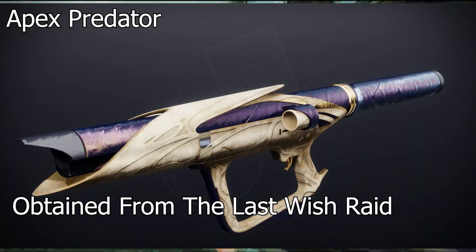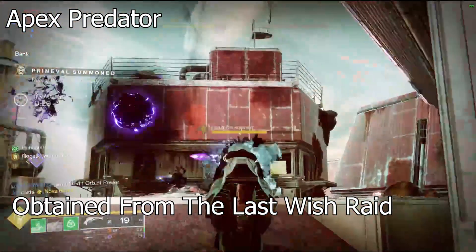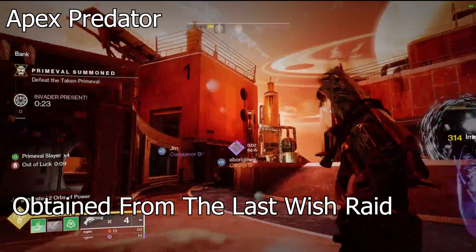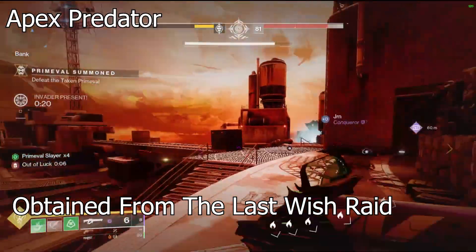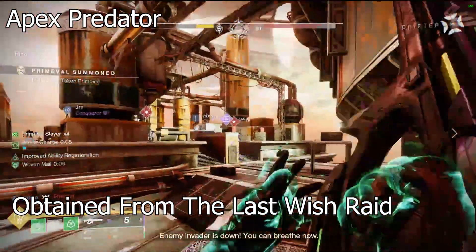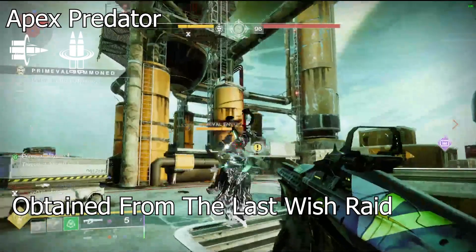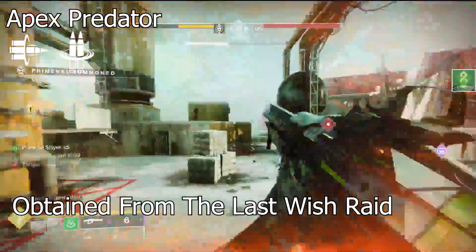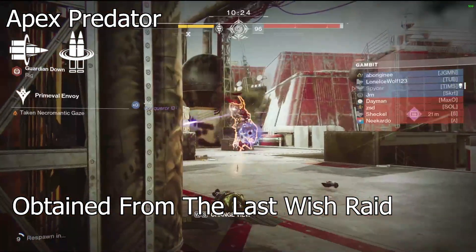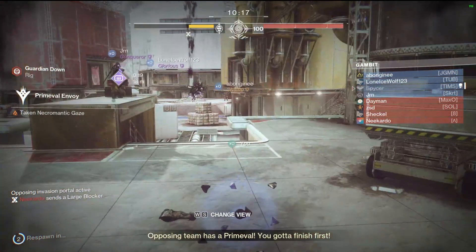Coming in at number six — and yes, it's from the Last Wish raid again — it's Apex Predator, the solar rocket launcher. It's way too good and is probably going to be the reason rockets get nerfed. It has Demo in the left slot, meaning you can run Bait and Switch in the right slot. It also has Reconstruction, so you can fire like three rockets in a row. Go check out some videos of people spamming it — it's dummy strong.